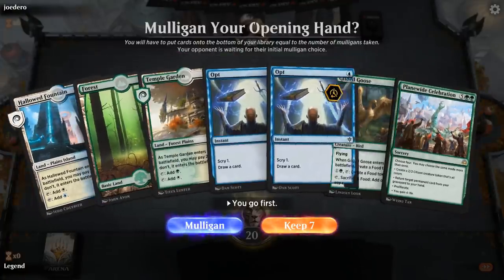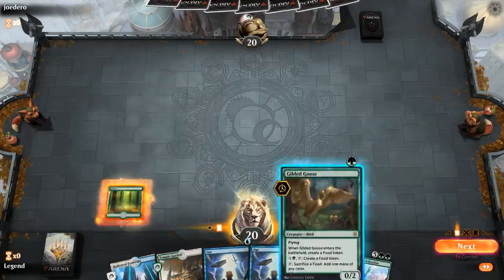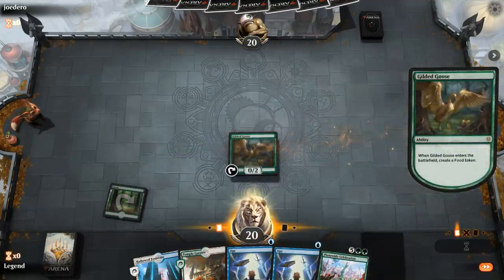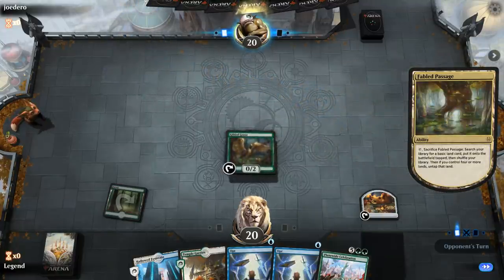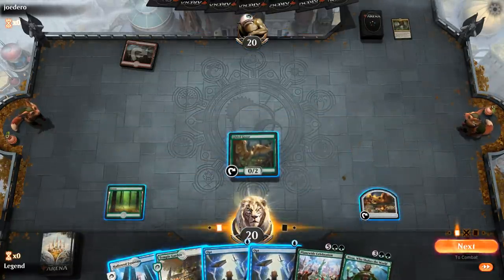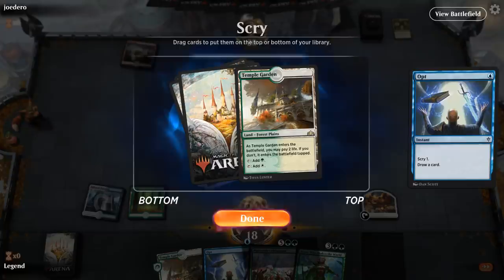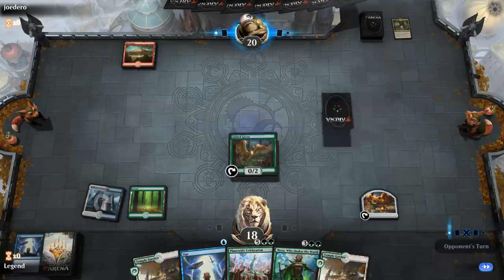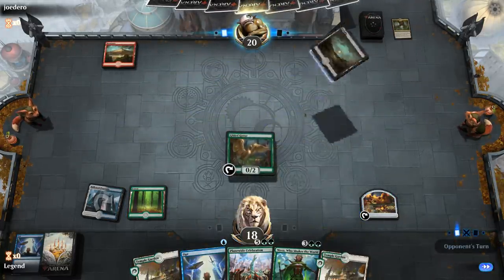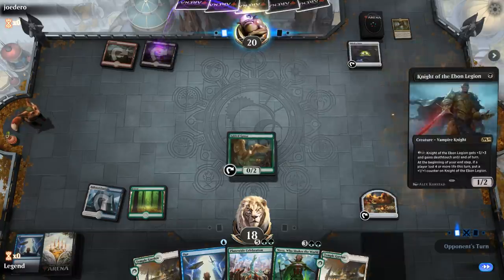Game 1, we're on the play. Hand seems reasonable — we've got a bit of ramp with Gilded Goose, a couple Opts to find early action, and eventually Plain White Celebration. Opponent fetches a Mountain, so I'll Opt in main phase in case I draw another Goose. Temple Garden is not terrible since I need to hit my land drops to get up to Nissa. Opponent plays Witch's Oven, so Rakdos Sacrifice is what they're playing, followed by a Knight of Ebon Legion.